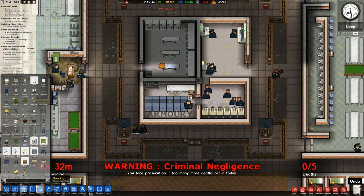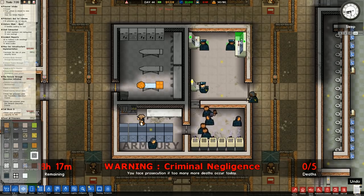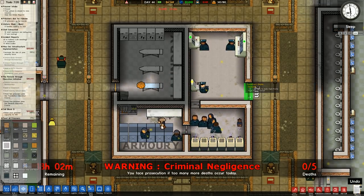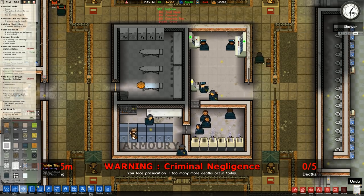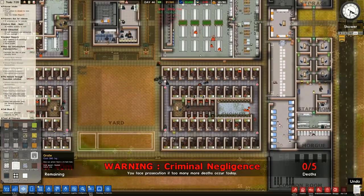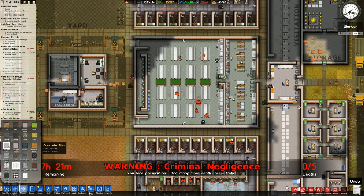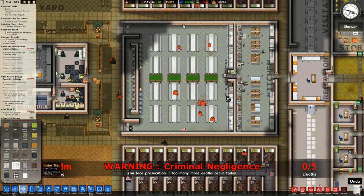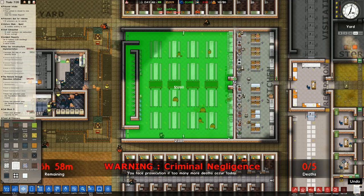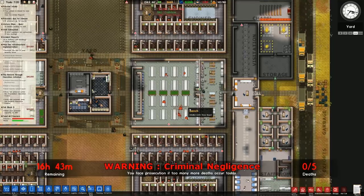Let's go over to flooring - we're going to try out some new flooring. We're going to try the grate in here and in here. Concrete tiles will go in there, and then we'll go for the white tiles in there as well. We also have snow and there's a new sci-fi flooring as well, but I don't think we're going to use that. I think we're just going to stick with the white tiles for all of this.